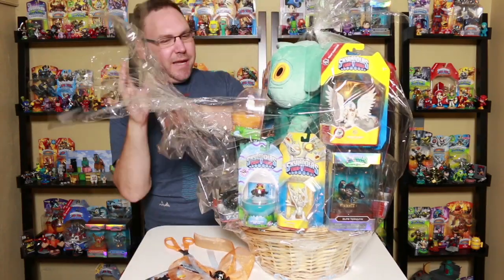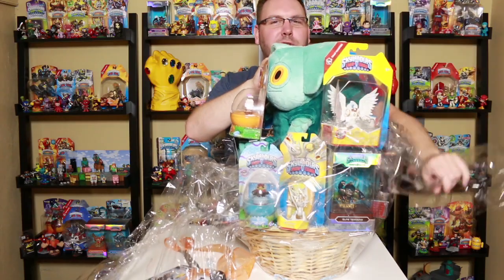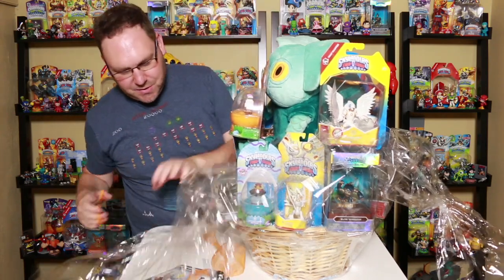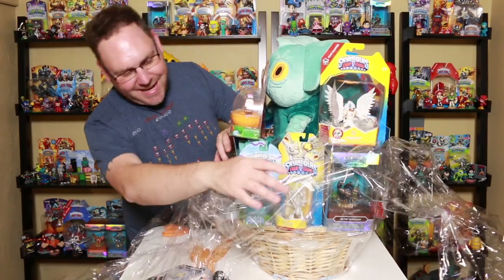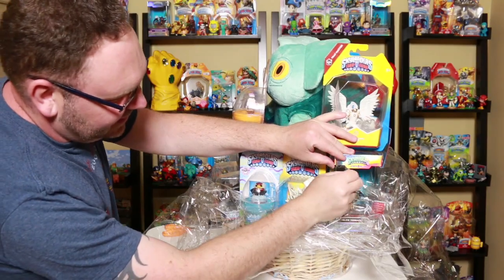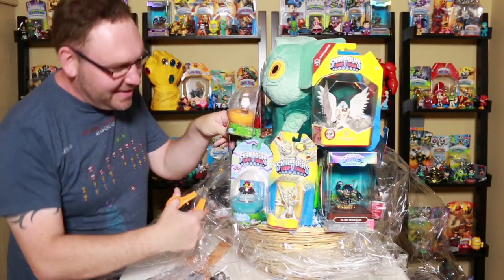Here we go. Taking out the plastic here. Looks like things are kind of taped together so hopefully they won't be falling over on the floor. It looks like we got European packaging here for these guys. Looks like some things are stuck together. It feels more like Christmas than Easter with all these goodies. Looks like this stuff is taped together, I want to peel that off. Got some Terrafin there. Let me get some slicing and dicing here.